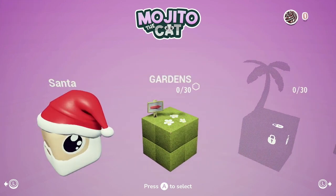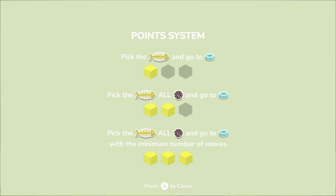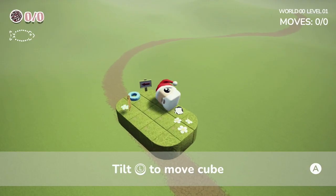I think they've got some Christmas-themed levels. Conan's going to play the first level. Looks like we've got a tire over there, a dead fish, a pipe or something. You pick the fish and all the balls of yarn and go to the circle food bowl, with the minimum number of moves. So it's like a puzzle game, we think. We haven't played this before, we're going to give it a shot.